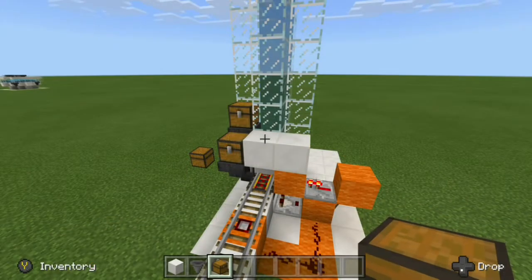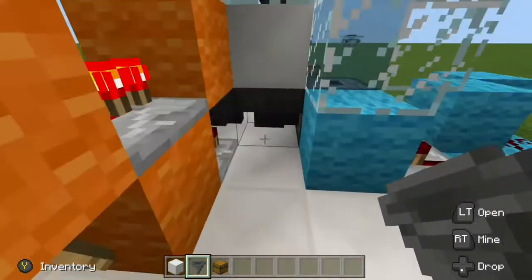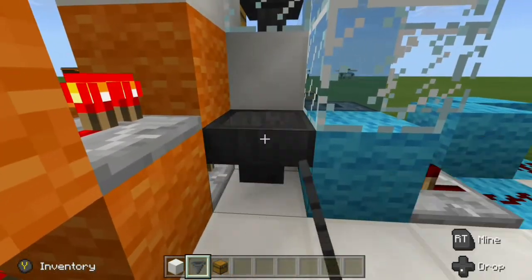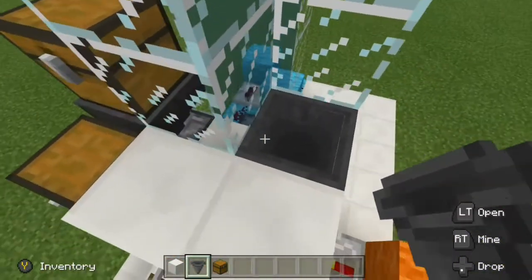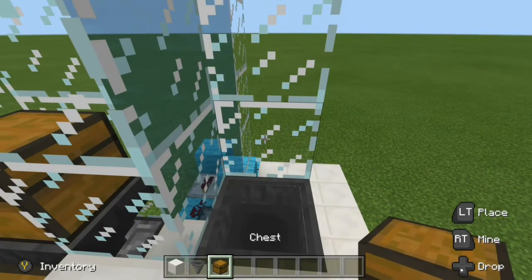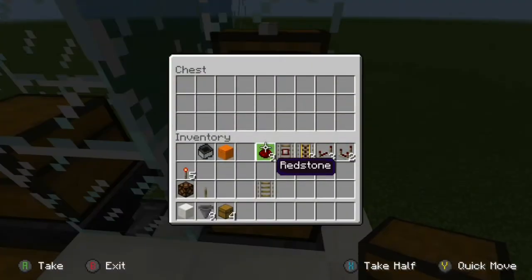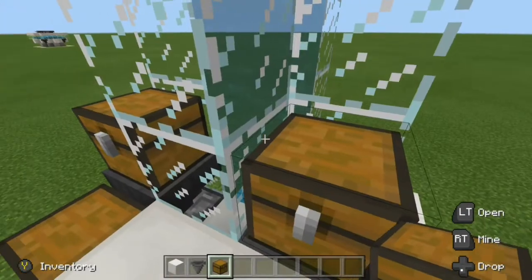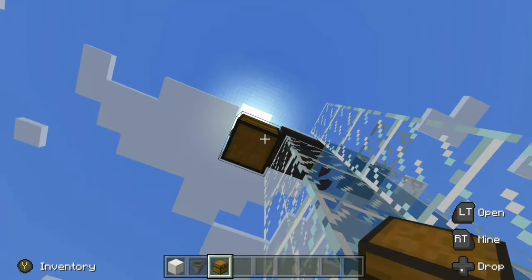Finally, we need to place in our chest for our item elevator. We've built the auto smelter and the automatic minecart unloader, but we have yet to place in our system for our item elevator. Come over to this side, and in this gap crouch-place a hopper into the side of that hopper, crouch-place a hopper into that hopper, and then a hopper into that hopper. You should end up on the floor level, and right here go ahead and throw a chest on top. Let's go ahead and grab our nine redstone and that's going to make its way up. All of this is going to end up in our chest above.